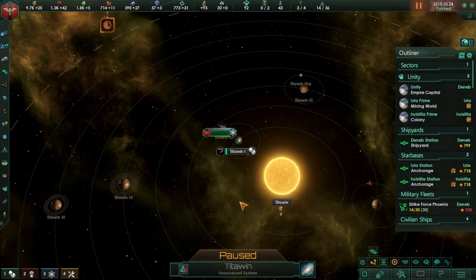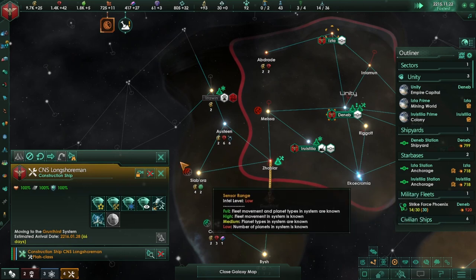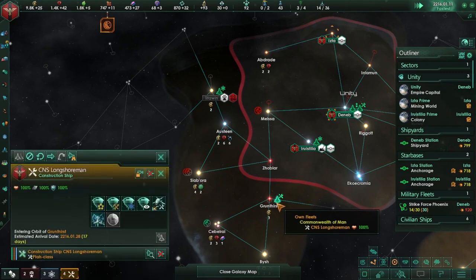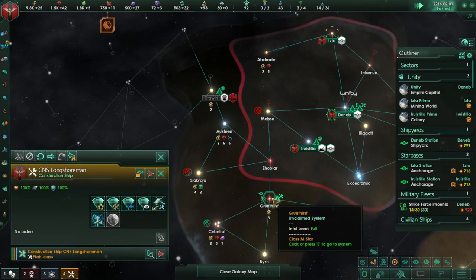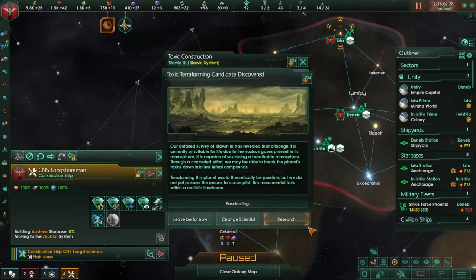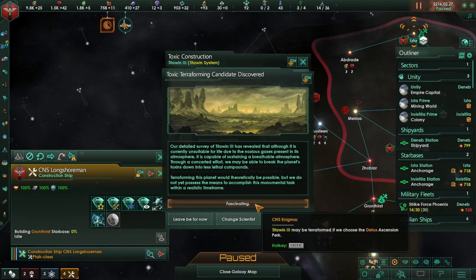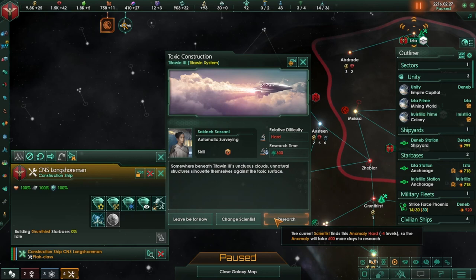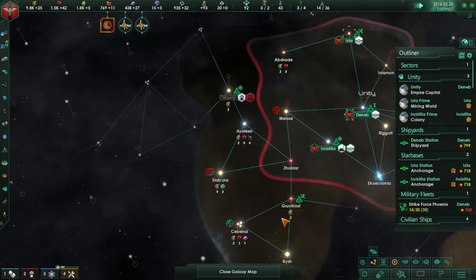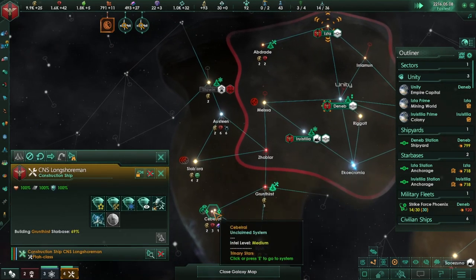We have encountered a minor civilization that we are going to — definitely take over and make our slaves. Let's go up here first. That's fascinating that we found another toxic terraforming candidate — let's research that. Anomaly found — and we will research that as well. After you're finished there, move there.